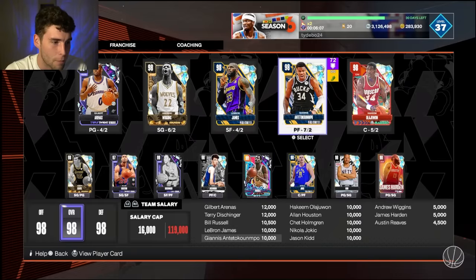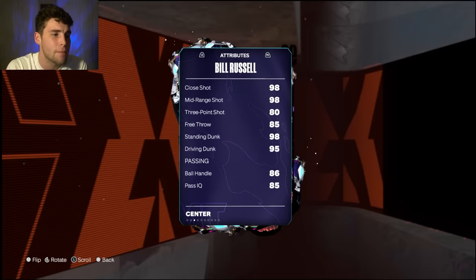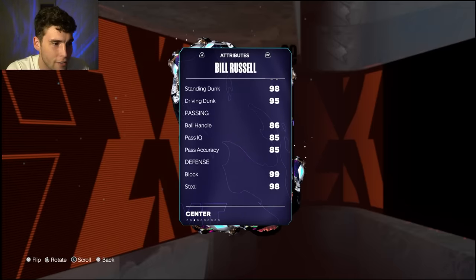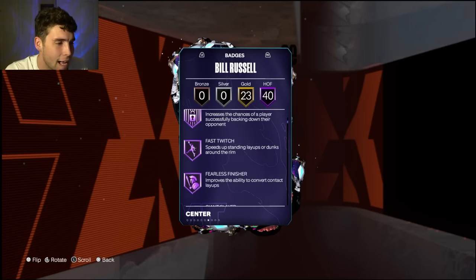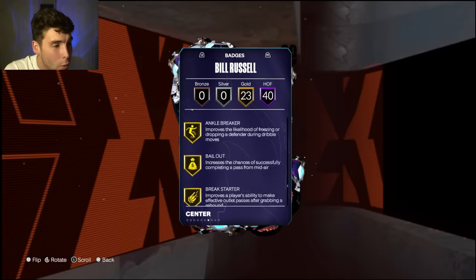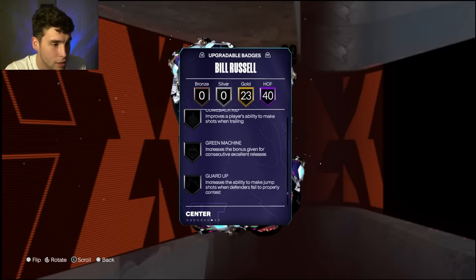In the end I got the free Dark Matter Bill Russell — 6'10, only an 80 base three-ball, but a 95 driving dunk, 98 standing dunk, 86 ball handle, maxed out defense, 40 Hall of Fame badges, 23 on gold. What else can you ask out of Bill Russell? Maybe give him open look, spot finder, dimer, limitless range.